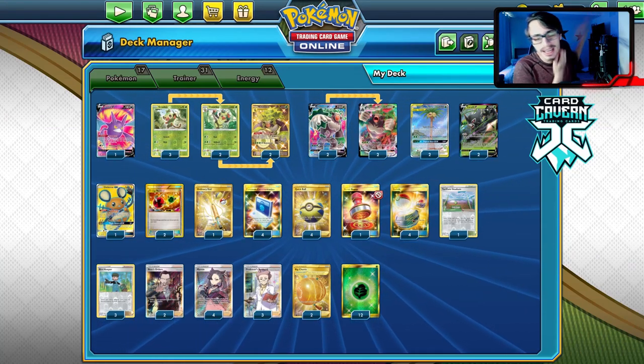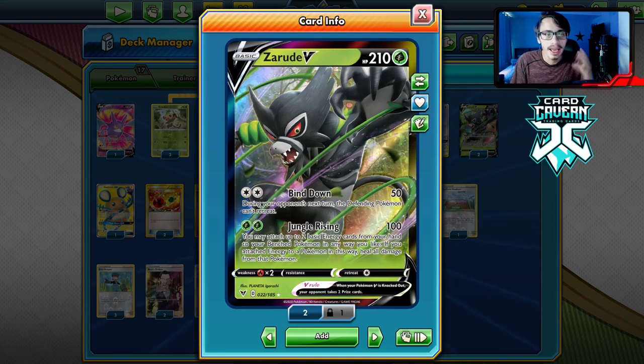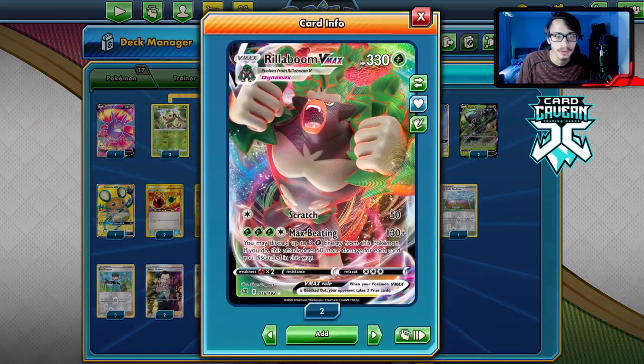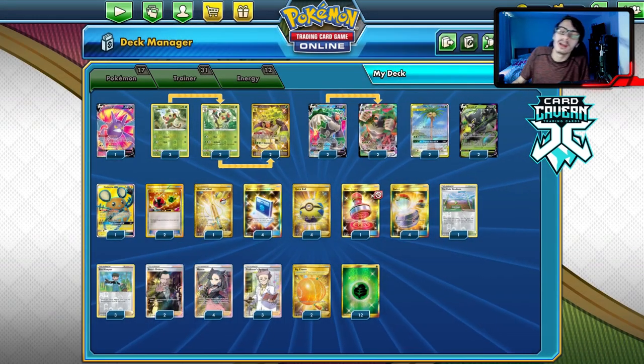Welcome back to my PTCGO Vivid Voltage video. Today we're going to be tackling the brand new Zarude V. I think Zarude V is a great partner for the Rillaboom deck — it makes Rillaboom VMAX a lot stronger in our meta, so we're going to be trying this deck out.